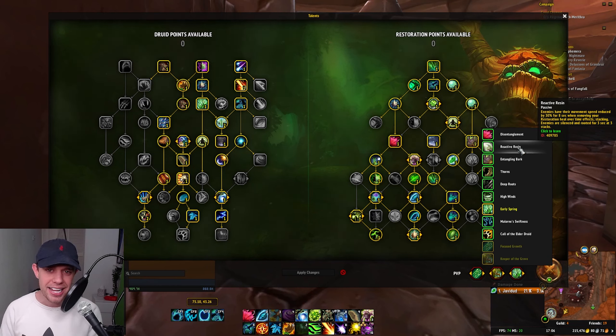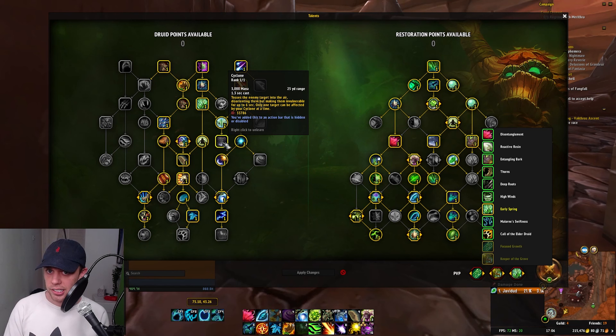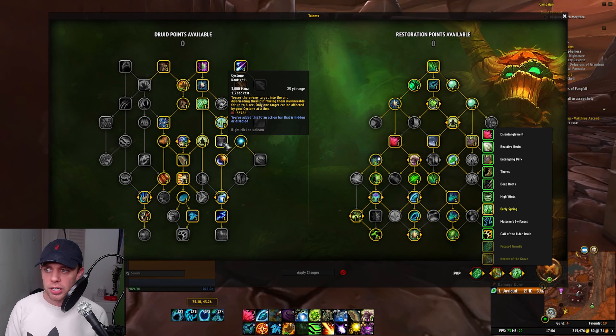With the Reactive Resin talent, enemies have their movement speed reduced when removing your restoration Heal over Time effects, and that can stack. Enemies are silenced and rooted for three seconds at three stacks. So when they're trying to remove all those healing effects off you, we can actually have that mirror back and go against them — and this is one of my favourite talents for that reason.